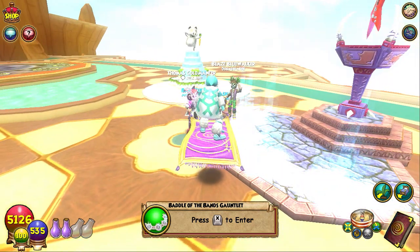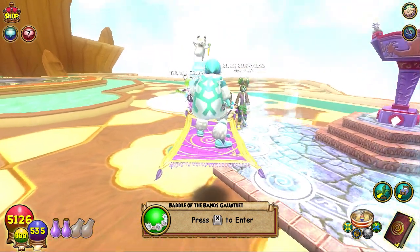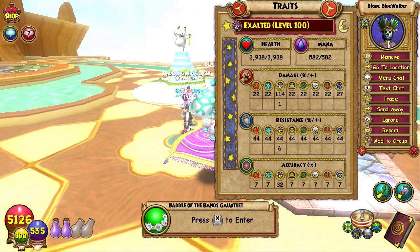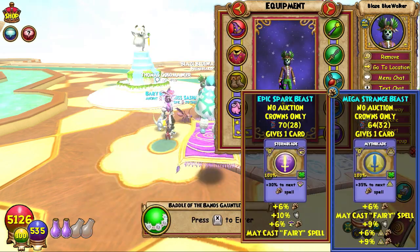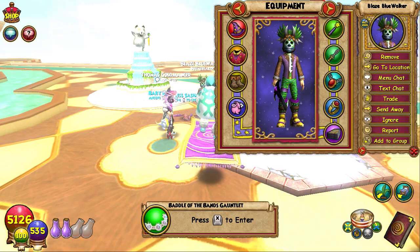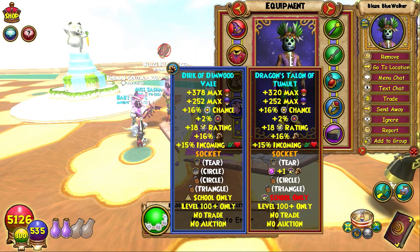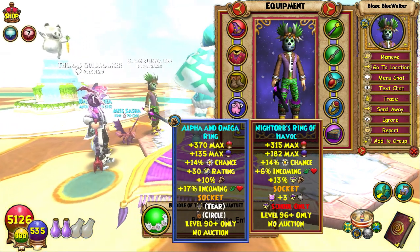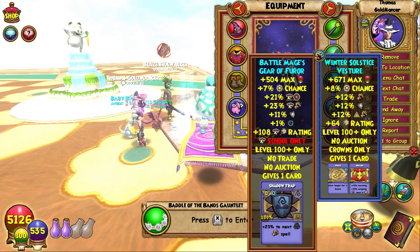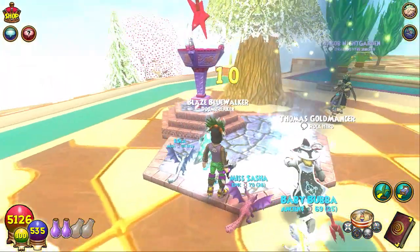Then we have two more friends: Bark Skypedal Thomas Goldmaster, who'll be helping out with magical essences, and our moderator Blaze Blue Walker, who is storm. They're going for 100-plus damage, full Darkmoor gear with a decent pet. Blaze has the night orb and shadow pip deck. Thomas has some second-tier gear as well.